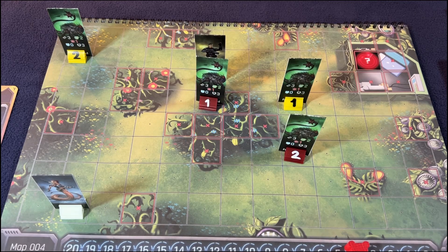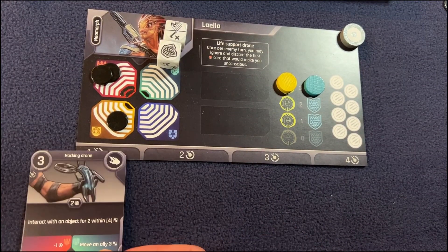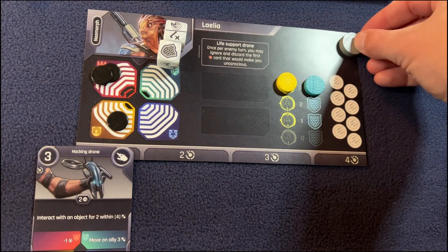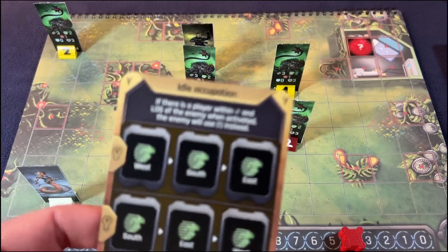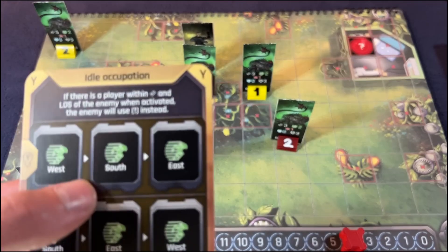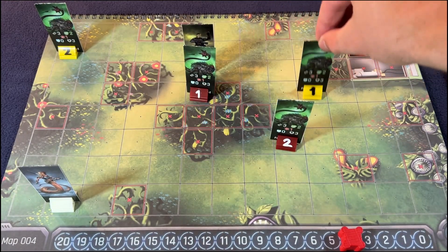I don't want to do anything else with Leilai, so I'm going to rest and then get my free rest at the end. That interaction flips over. Both of them have activated now so they will flip back over. Number one is going to go west for two — he only goes for one though. South, he cannot go south. And then east for two, one, two.